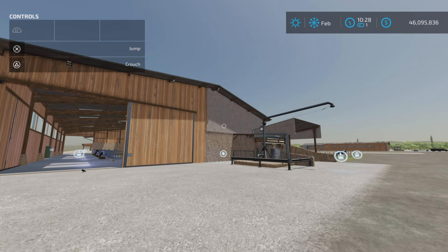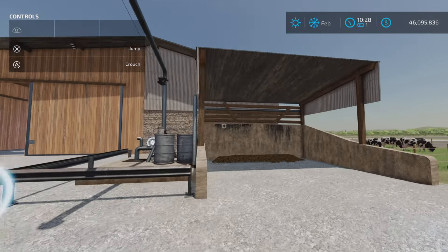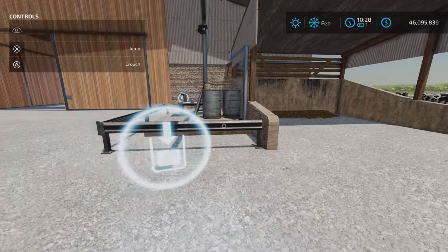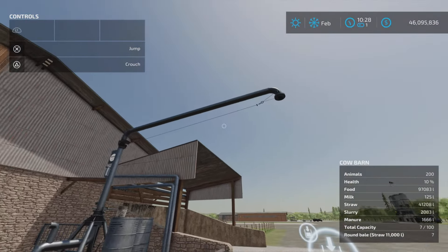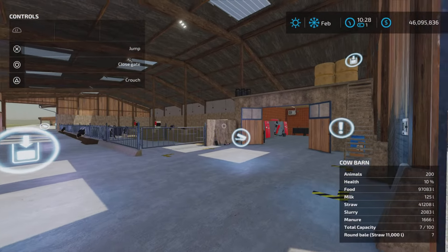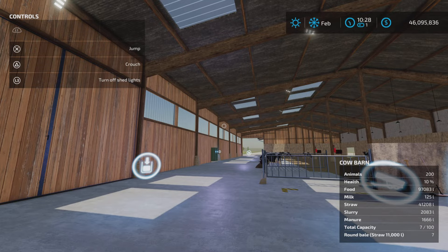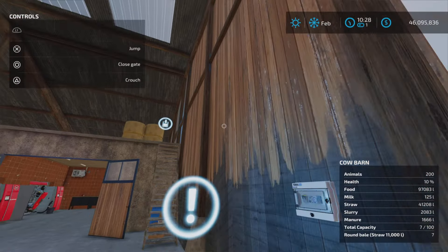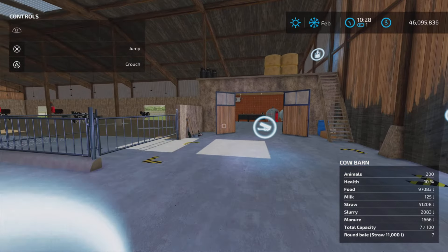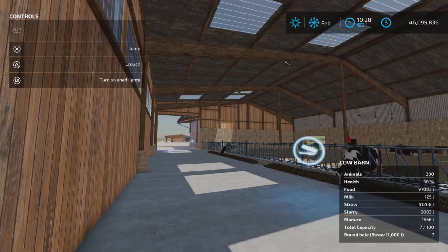They're all basically the same — two of them have robots, two don't. The built-in manure system is already working; I went and did some chores, came back, and we have manure and slurry. There's an animal trigger here, the bale storage is here, and there are lights — the outdoor light trigger is clearly marked. The milk trigger and food and straw inputs are here too, along with another shed light trigger.